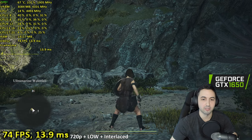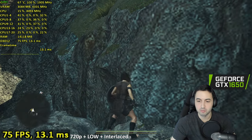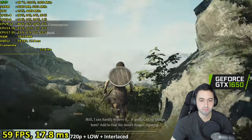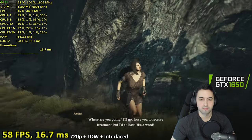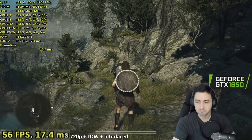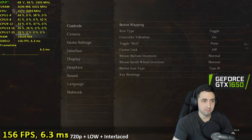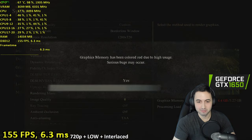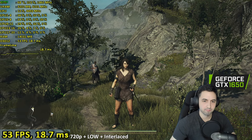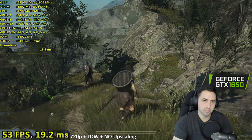There's a 0GB texture option — just look at those walls. This is 0GB texture quality just like Resident Evil 4. The shimmering with the interlaced rendering is insane. I think I'd rather try native 720p and see what happens. This looks much better — no upscaling, although it does have a lot of shimmering.